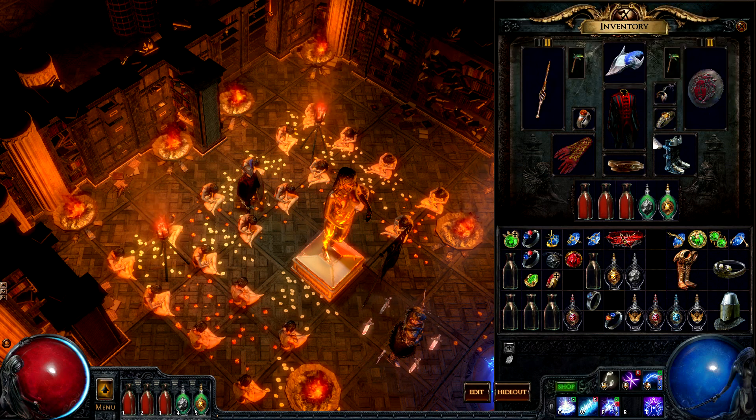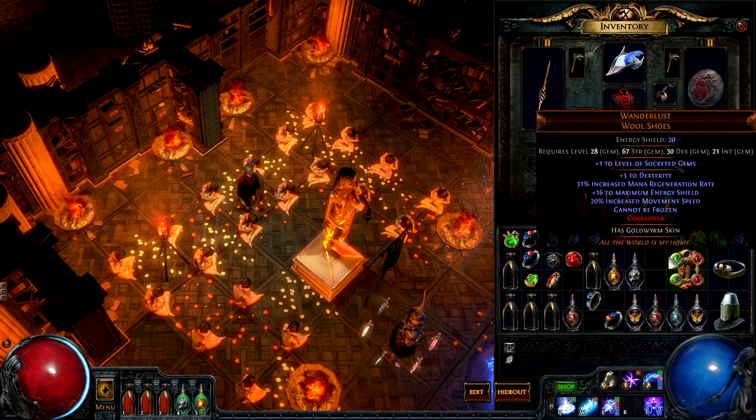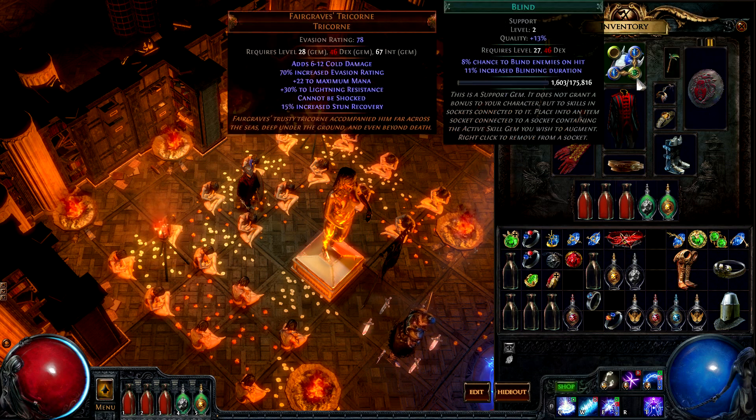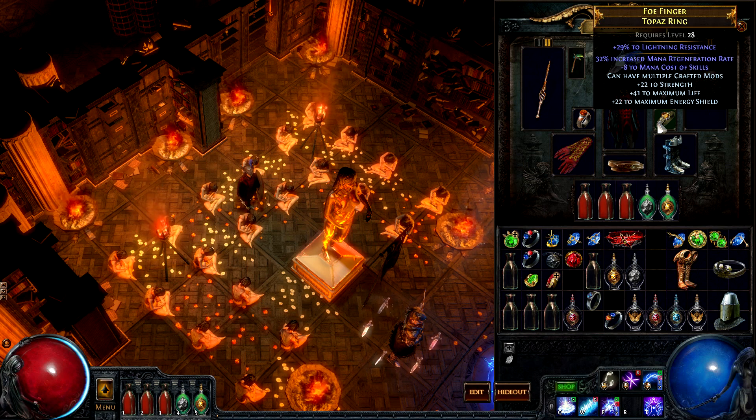There are occasionally important matchup-specific sideboard item choices you need to make. For example, these rare boots are great, but against certain opponents you really want to be wearing Wanderlust so that you can't be frozen. Fairgraves' Tricorne is important if you're worried about being shocked or having your flask charges depleted. As you can expect, getting really good level 28 PvP rares is very important.